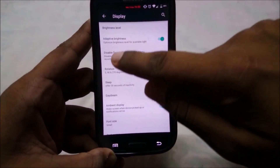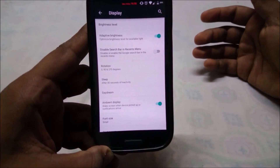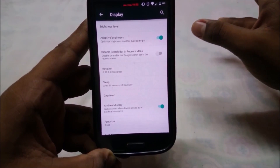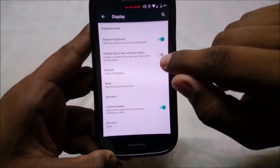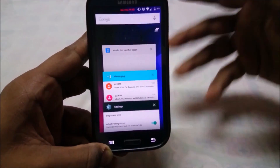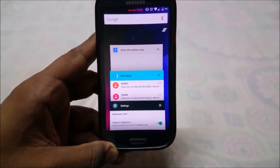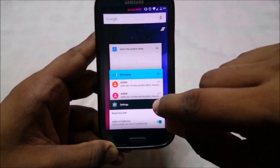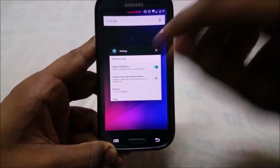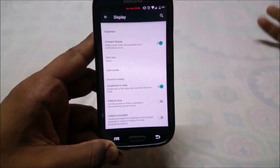Something I found interesting is an option called 'Disable Search Bar in Recent Menu.' In the recent menu there is a search bar — I didn't notice it before because it wasn't enabled. You have to enable it first and then disable it to make the search bar appear. Just a heads up if you want to try that.